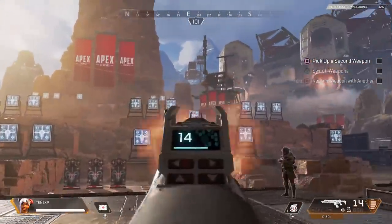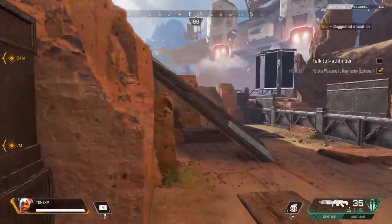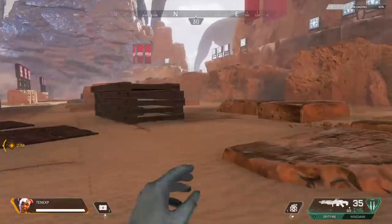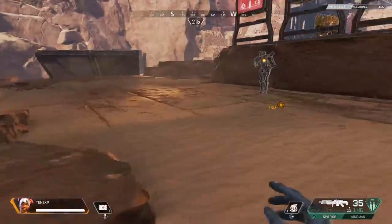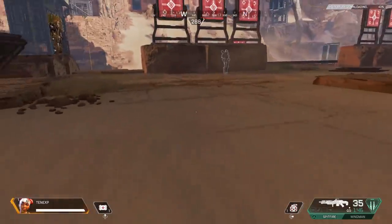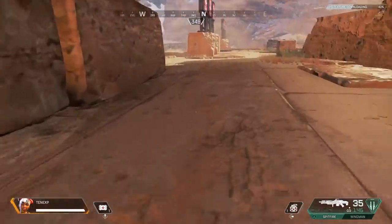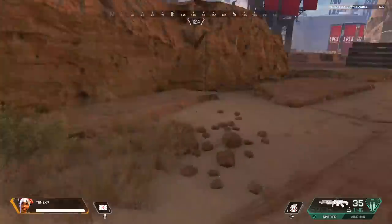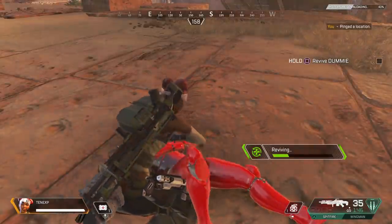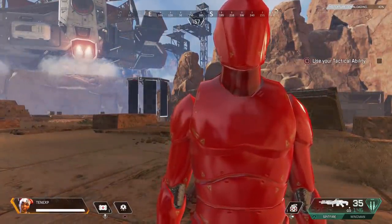Aiming seems pretty easy. Just trying to get a hang of this. It's a lot harder than PC of course, but it's doable. I'm guessing you can't change the FOV on console — I don't know. I'm used to 110.